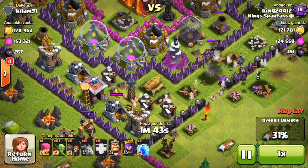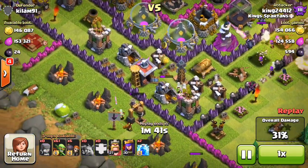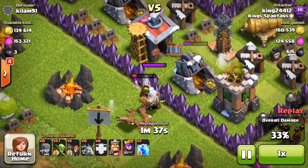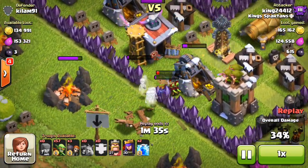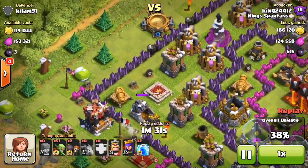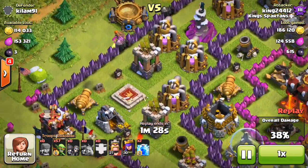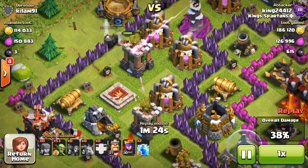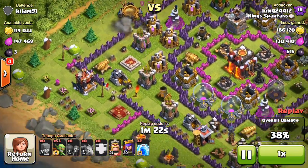I did just realize I had about two minions with me when I attacked — that was just because I was donating and forgot to dump them. Either way they didn't really do anything on a positive or negative scale for this raid. As you can see, here's where I'm using those wall breakers to wall-break in, and they did do their job there.